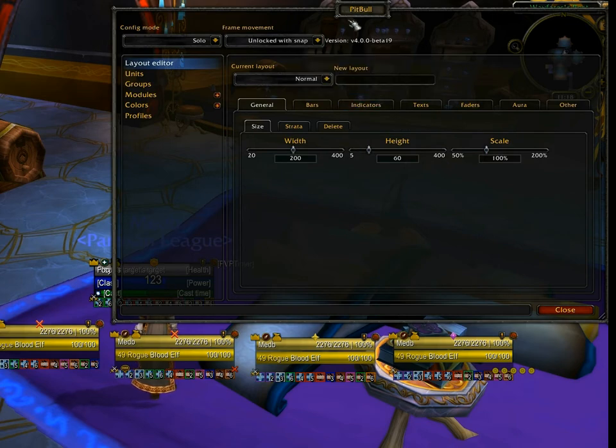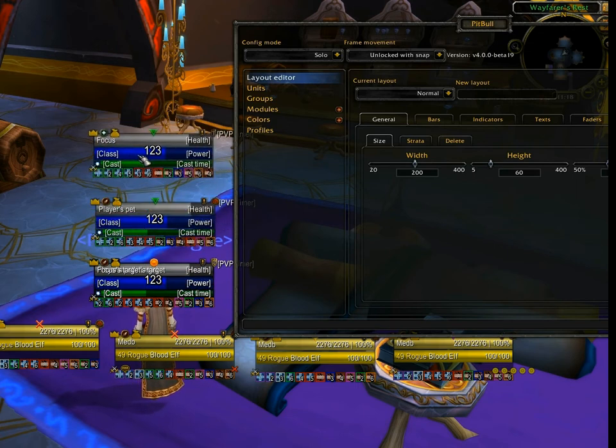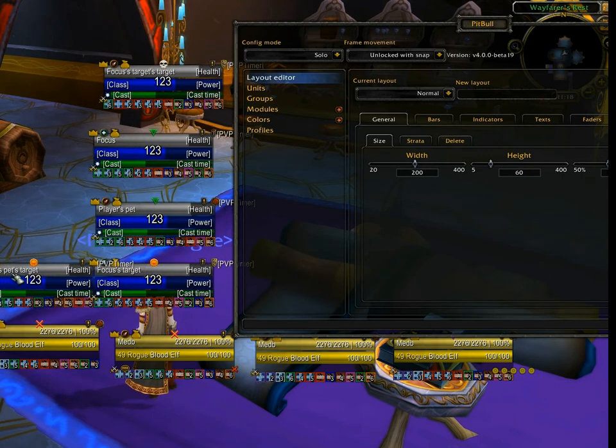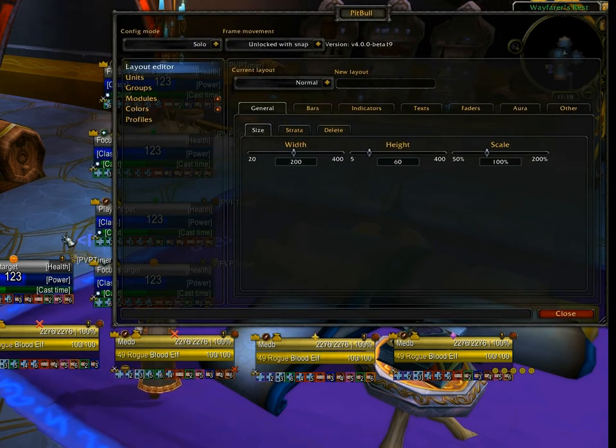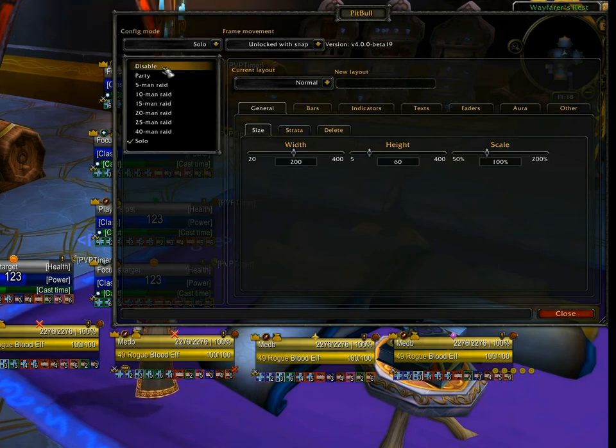This is more just for positioning and seeing how everything looks when it's all together. Moving the Pitbull frame off-screen a bit, you can see it also enabled several other frames labeled here — Focus, Player's Pet, Focus Target, Player's Pet's Target, and so forth. When you first start out this can be very confusing. We're going to turn those off to have a cleaner interface. Let me turn off Config Mode so all that goes away.